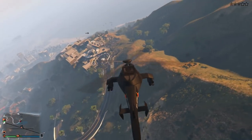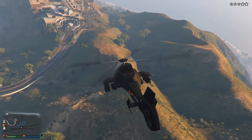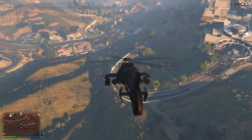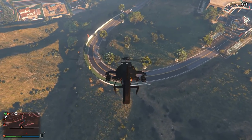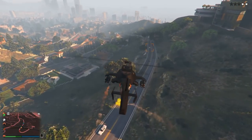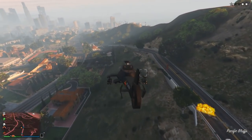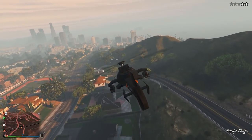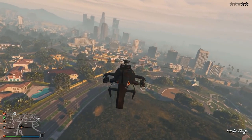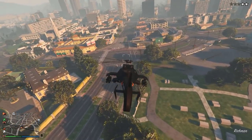And from here, if you want to lose your wanted level completely, it is very simple. Under 3 stars, the police helicopters will not follow you, so just fly away and you'll lose your wanted level in about 30 seconds or so. So if you thought stealth mode on this was good with the fact that you can go off the radar when you activate it, you can also reduce your wanted level from a 3, 4, or 5-star down to a 2 just by activating it.